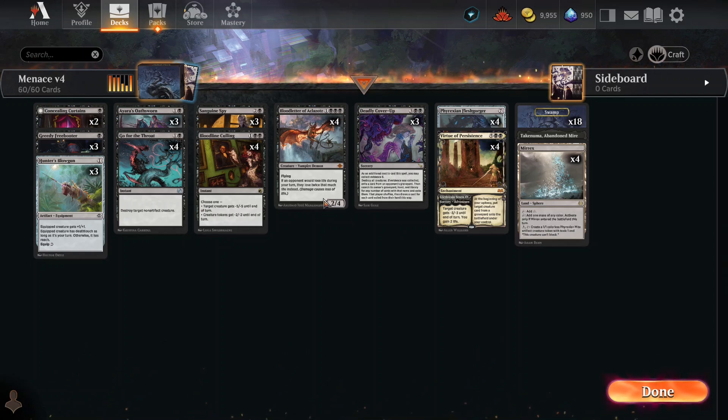Basically, Blood Letter of Alcatraz gives all your dudes double strike, essentially. All your guys get double strike. And so all your guys have Menace — except for one guy who's got Flying — which means their chances of being blocked are less, and this guy gives them double strike. Fantastic.